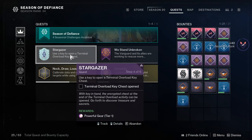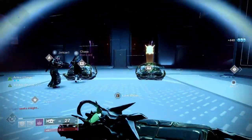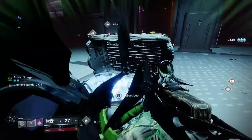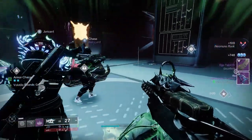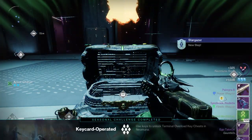Step four, we now have to go and do another Terminal Overload event because we need to use a key to open the extra chest at the end. Once you finish the event again, collect the regular chest and then come over to collect the extra chest using your key.